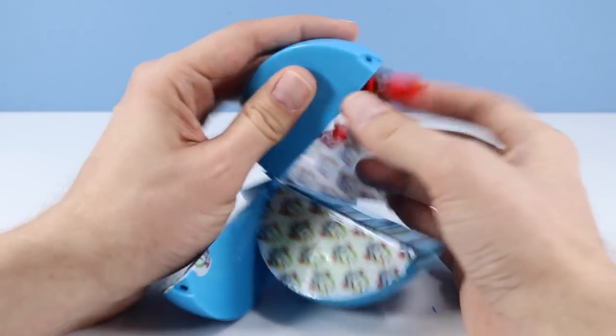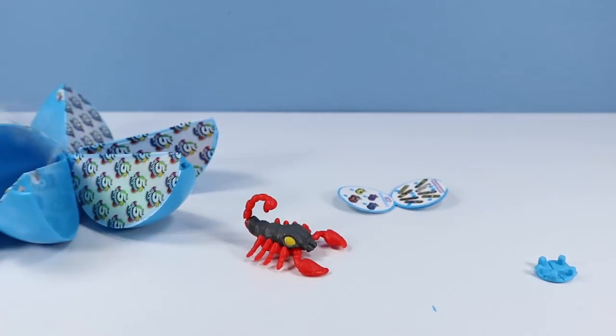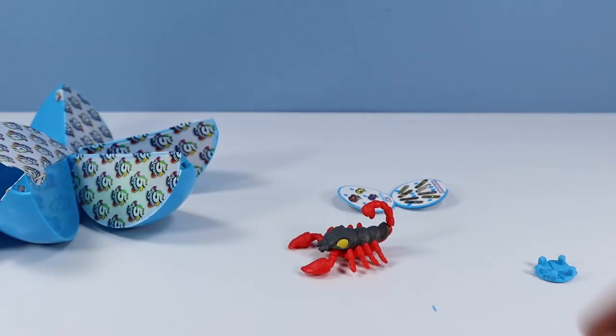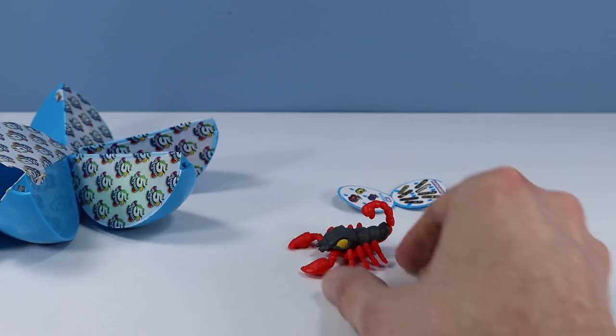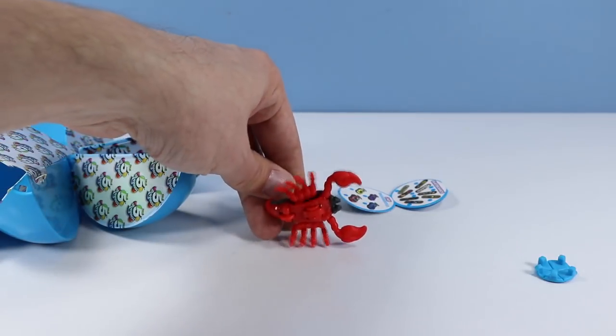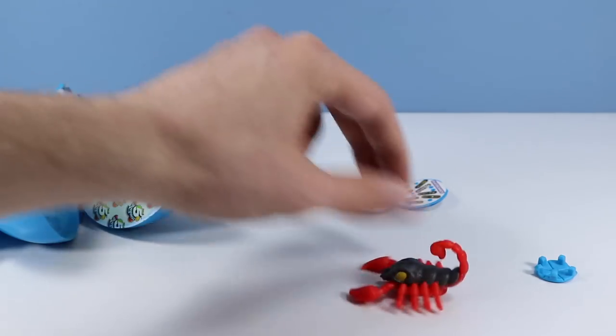We're going to start off with a scorpion. That's freaky — a scorpion on wheels. Pretty good quality too. I'm impressed. I was kind of thinking everything out of here was going to be a real basic rubber toy, but this has got several working parts, so very cool.